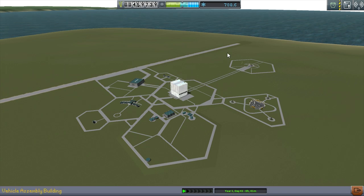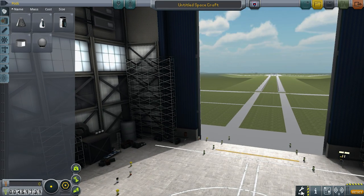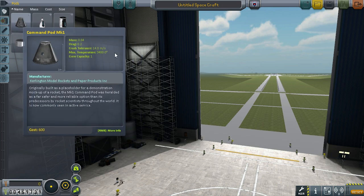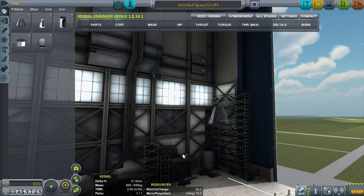Now the next thing I want to introduce you to is KER — Kerbal Engineer Redux. It doesn't do much until I've got some stuff on the board, and suddenly we've got all sorts of things going on. Down here on the bottom left, it'll tell you the delta-V of the vessel, the exact weight, your thrust-to-weight ratio, how many parts, things like that.